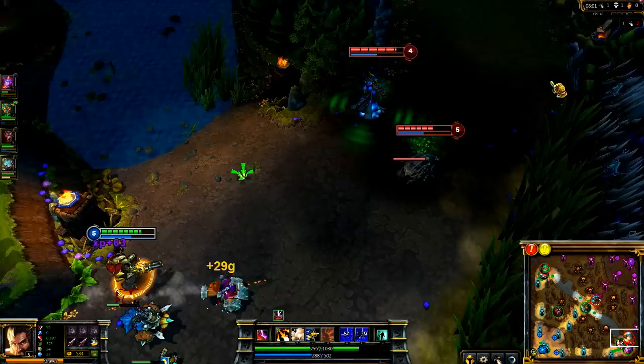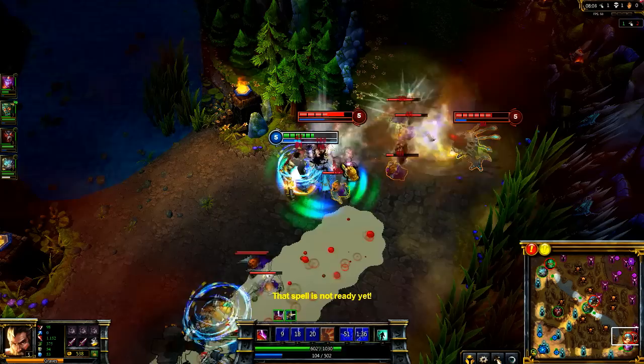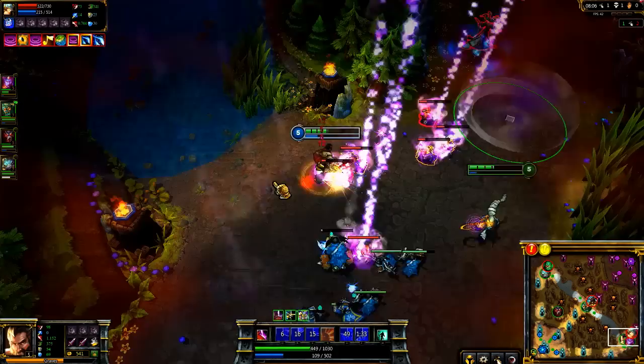Graves can deal a ton of burst damage at early levels. Here I Quickdraw up to Sona, block out Kog'Maw with Smokescreen, and blast her with Buckshot. I retreat before Kog'Maw can counterattack, so I come out ahead.